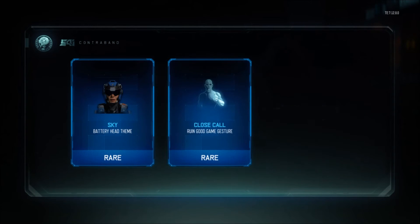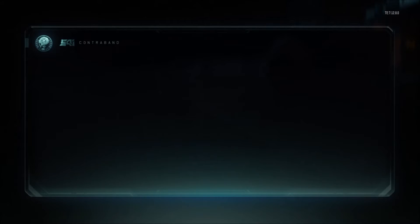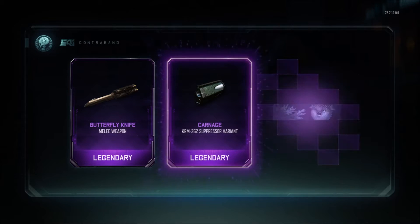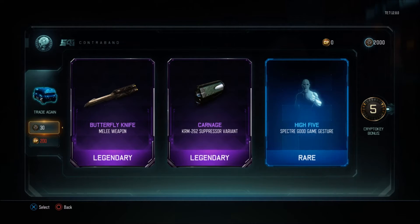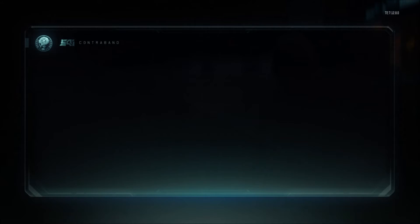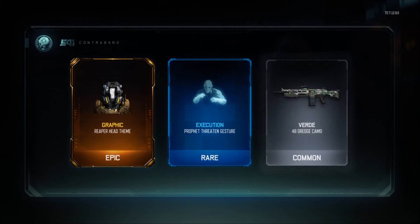Imagine if they didn't have the burn duplicates option — how terrible would it be if you spent money on CoD points and just kept getting the same thing? I just got the butterfly knife and I think I already have it. I'd have to check that later, but at least I got the butterfly knife — that's a new weapon added to my unlocked weapons. That head theme looks freaking sick!